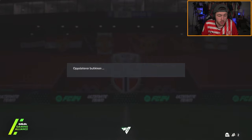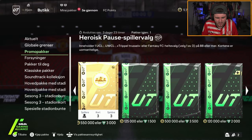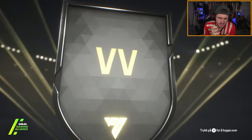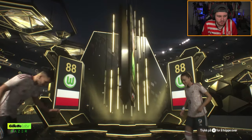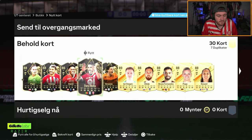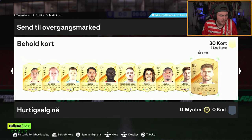The 600k pack is where the fantasy FC cards could be hiding. Let's see if we get something good. We've got Polish VV, inform Donnarumma - double inform walkout, which is all right for fodder. No Correa. He cooked against Las Palmas - he deserved the inform. The fodder is pretty good. The fantasy situation is only dupes unfortunately, but really good fodder.